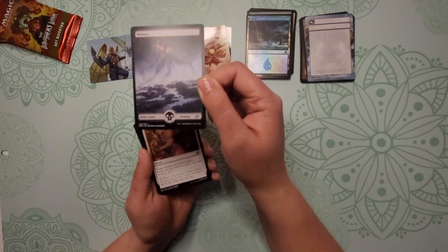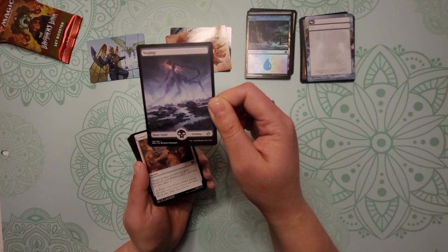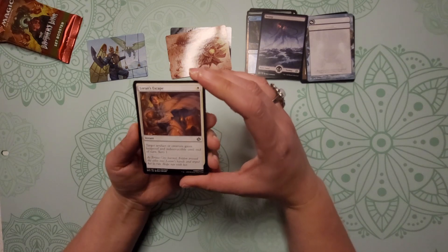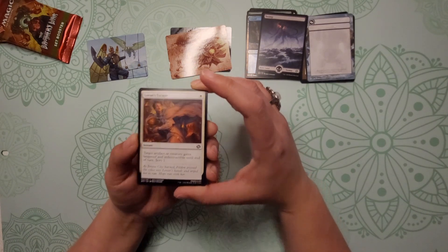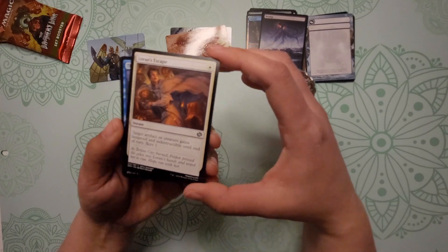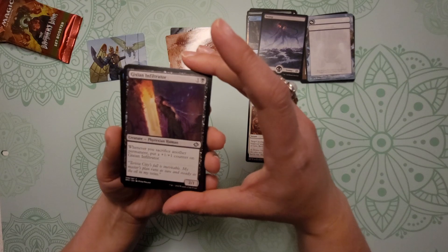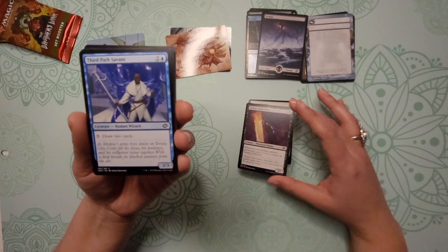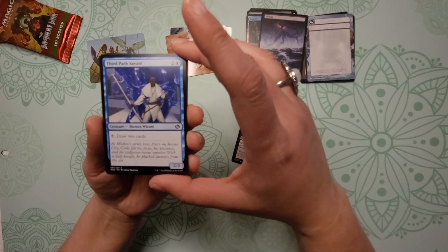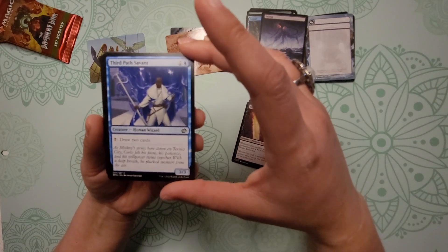Swamp — it's a nice graphic here on the swamp. All right, moving to our commons: we have Loran's Escape, Gixian Infiltrator, and Third Path Savant — excuse me, Third Path Savant.